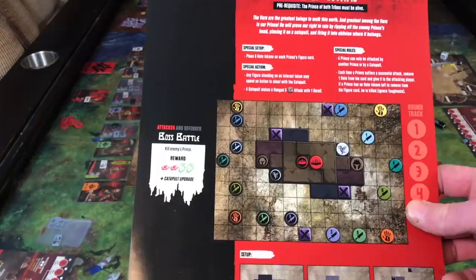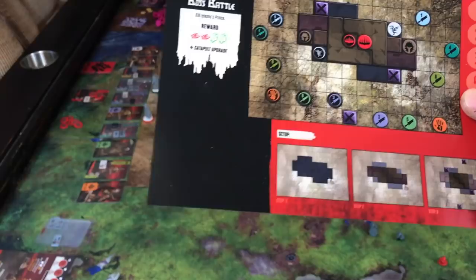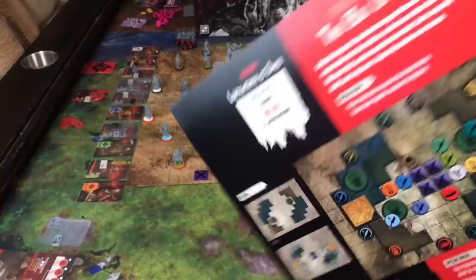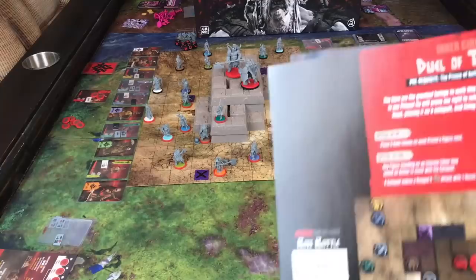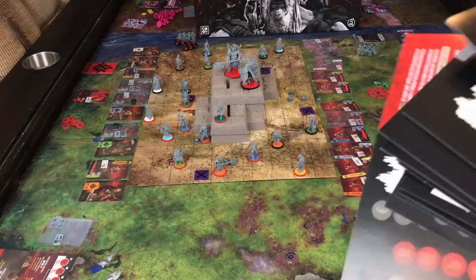This here is a scenario sheet and it shows you where everybody goes. If there's multiple layers, it tells you what order to put your plateaus in, and it gives you the win objective. Usually there's one for the attacker and one for the defender. There's a good amount of double-sided scenarios that come with the game.